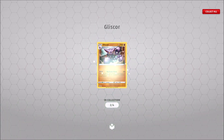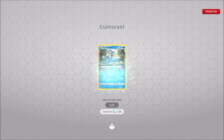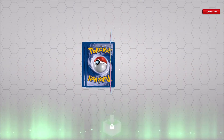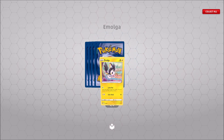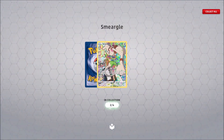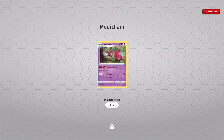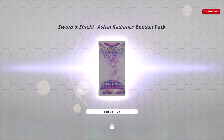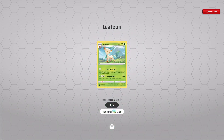Stonejourner reverse, Girafarig non-holo, Silcoon reverse, and a Cramorant non-holo. Ralts reverse, Capsicud reverse, Professor's Research holo. And we're on to Silver Tempest — we've got an Amulga reverse and an Articuno holo. Nice. Smeargle trainer gallery and a Medicham holo. Oh wow, that's pretty cool. We've got a Braviary, Braviary reverse, and Leafeon non-holo.